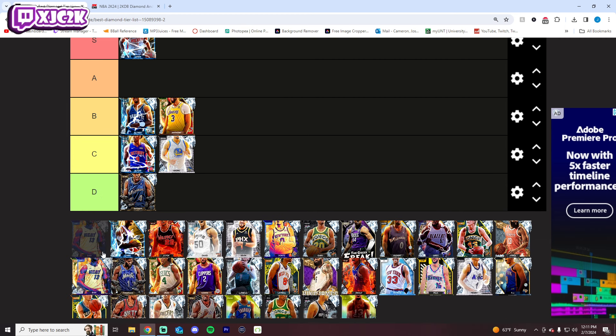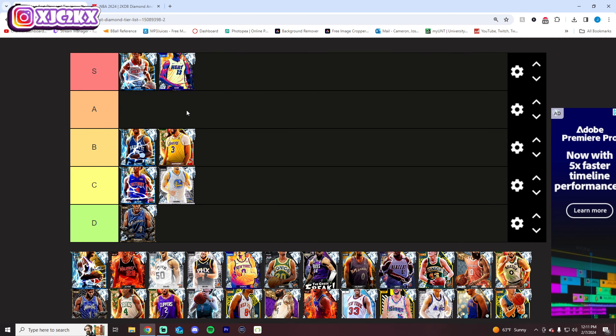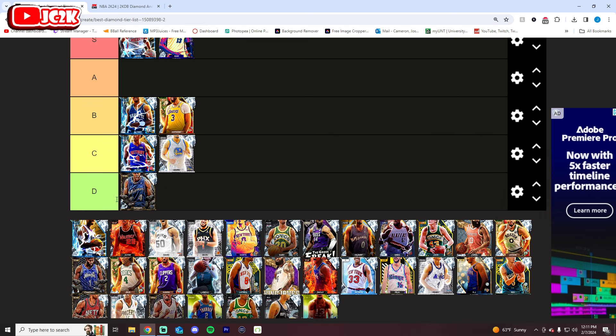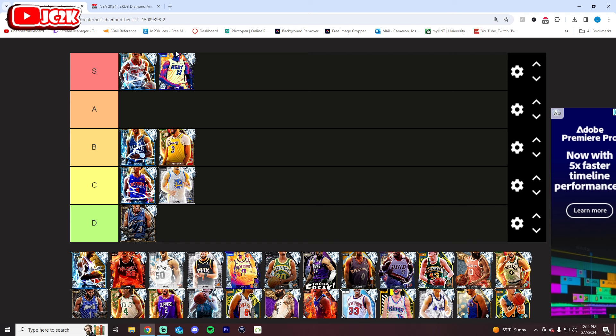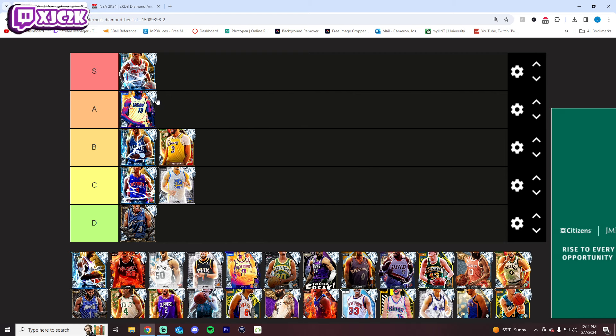We're going to have around seven to ten S tier cards in this list. I actually think Bam Adebayo at least has an argument for the top ten — he's really, really close. He's so good defensively and has a really good release, but I'm still putting him A tier for now because he's only 6'9" and he's not the best playmaker. At the same time, his defense is phenomenal, he's got a really good release on the offensive end, and I think he is super slept on at the power forward position.